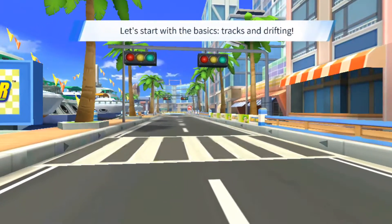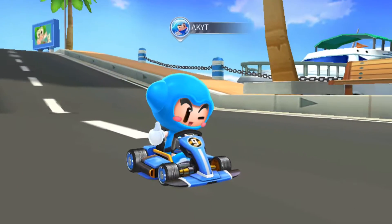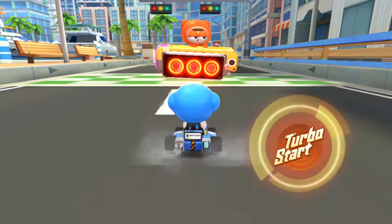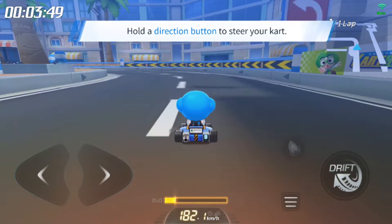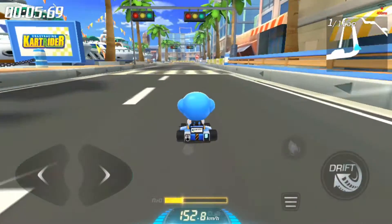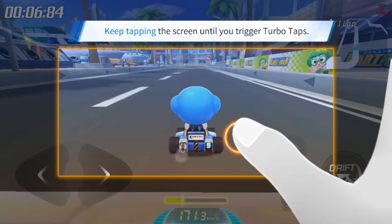Let's start with the basics — tracks and drifting! Tap here to get moving. Hold a direction to turn. Hold the left button. Use TurboTap to zip down the straight away — repeatedly tap an empty part of the screen to trigger TurboTap!